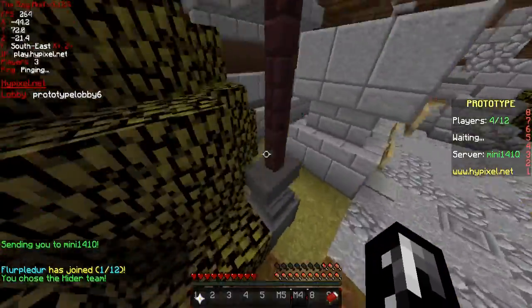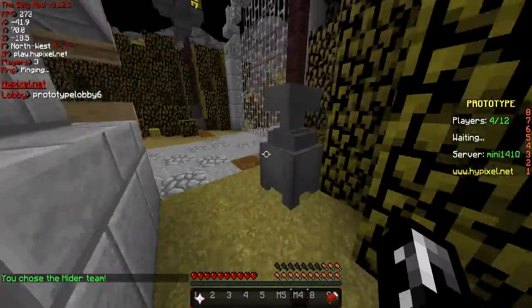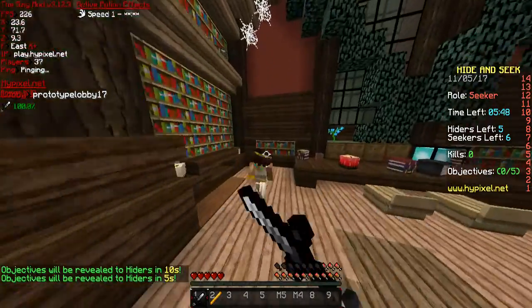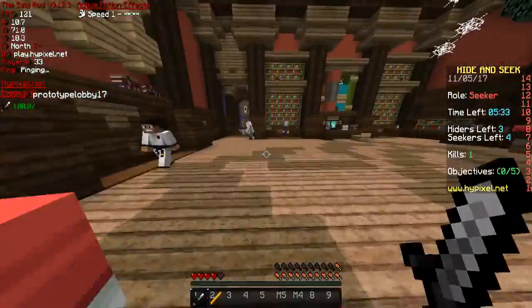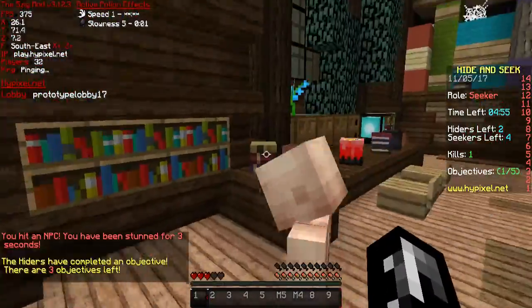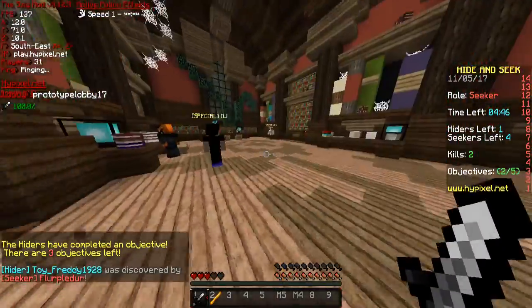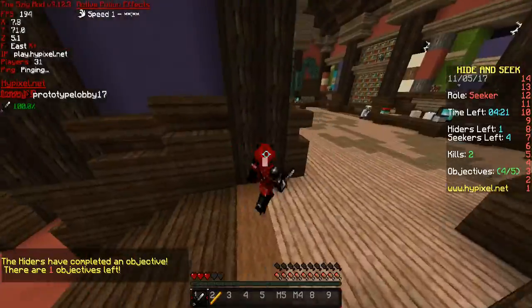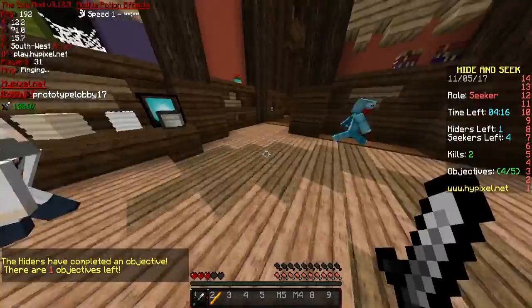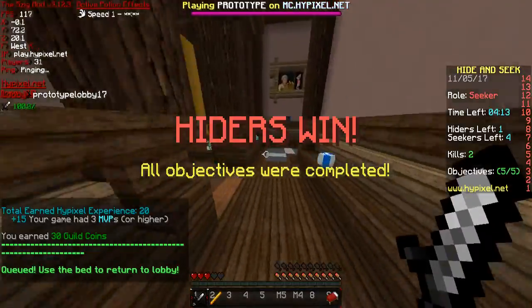We're in a lobby. We picked hiders, so hopefully we'll be a hider. Actually, since there's four people... Seeker. Okay, whatever. Kind of looks suspicious, I'm not gonna lie. Yeah, you weren't very smart. So I now know that the books are an objective, so I need to watch them. I was getting suspicious of you, but you're fine, apparently, Mr. Caveman. They only have one objective left, and that means they could win just like that. Feels bad, man.